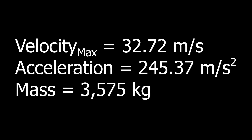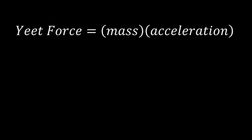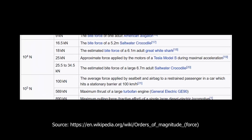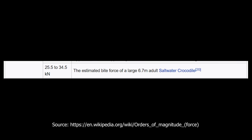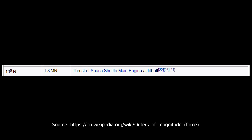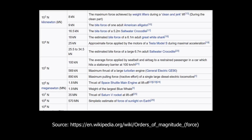Now we have the velocity, the acceleration, and the mass, and we're ready to start doing some actual physics. What is the yeet force of his stomp? Force is mass times acceleration, so we just take our mass and the acceleration we found and we get 877,198 newtons. For comparison, that's about 30 times the bite force of an adult saltwater crocodile, a little under half the force from the thrust of the space shuttle's main engine, and right on par with the maximum pulling force of a diesel locomotive. Basically as powerful as a train.